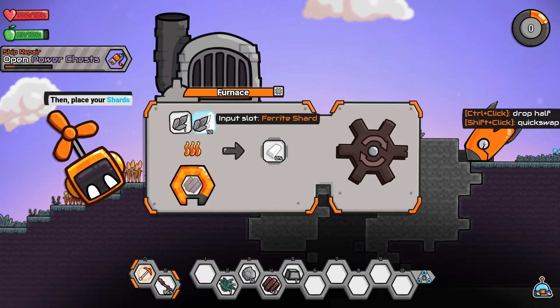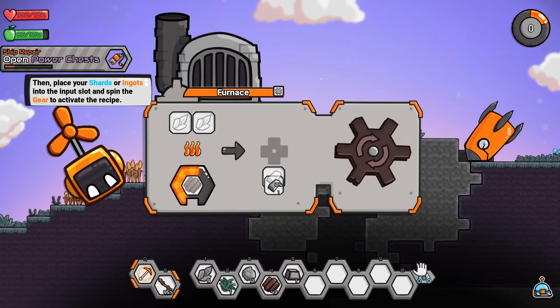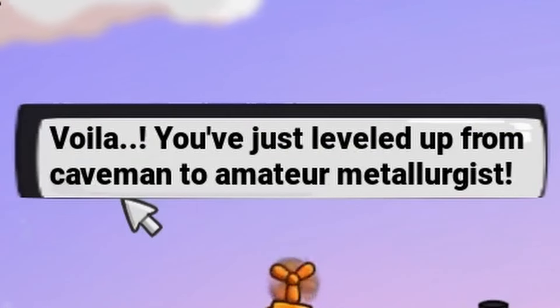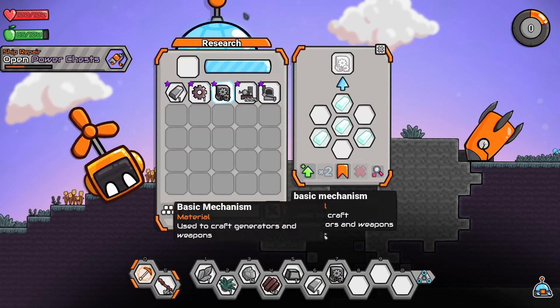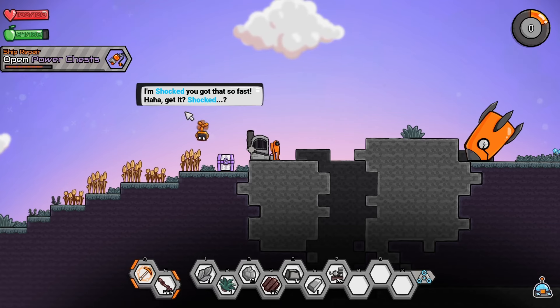We have plenty of wood, though it uses fuel even when there's nothing in the furnace. Do we have to manually spin this? Oh that probably would have been more useful. And now we're not a caveman anymore — now we're a metallurgist! We need a basic mechanism. I think it's going to want us to make a hand crank. The bot makes a joke about being shocked — hey, I'm the one supposed to be making jokes, not you. I'm the main character and you have to like me.